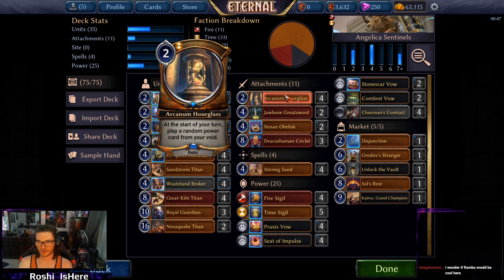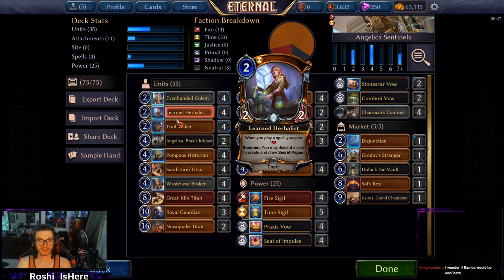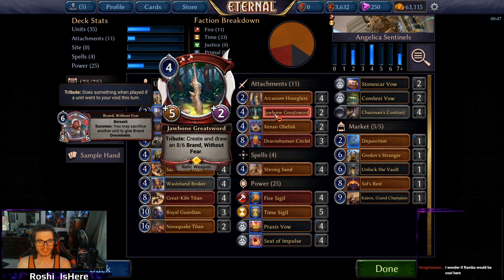We're an Hourglass deck — I didn't play a single game where I drew Hourglass and wasn't flipping power with it every turn. We went all in on always having hits and it worked out. Jawbone Greatsword with Brand is sweet — it's really easy to trigger Tribute in this deck, and even though the cards apart are kind of mediocre, sometimes you just want to kill something and get a big fat dude. Brand will end the game real quick. Stack it on your Even-Handed Golem and now you've got an 8/6 with Berserk or Overwhelm — your opponent better have removal.